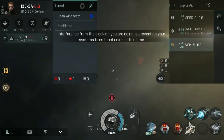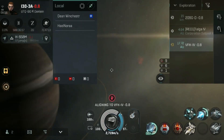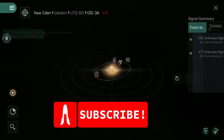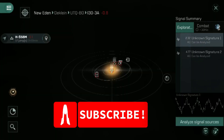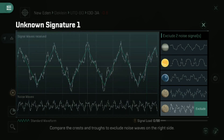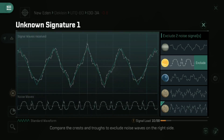Moving on, you've got your ship fitted — whatever that ship may be. You head out into space and you hit that scan button. If you get lucky and there are anomalies within the system to scan down, you'll see this wave signature graph up in front of you. What it'll ask you to do is eliminate noise from the signal wave to allow your ship to hone down and lock in on the position.